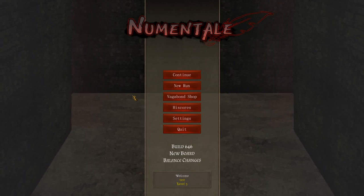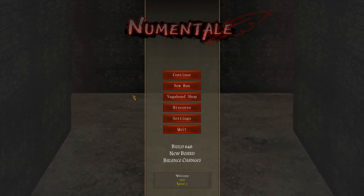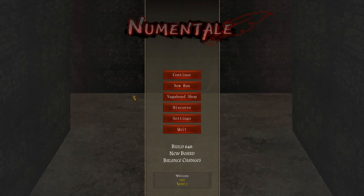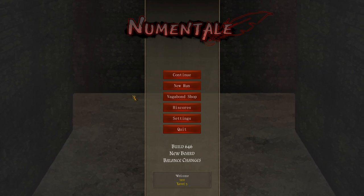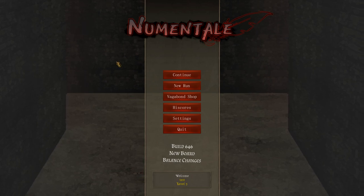Hello and welcome. Today we're taking a look at Newmantail. This is, as the itch page calls it, a roguelite card crawling RPG. Basically we're going to choose a hero, specialize them in some sort of specialties, and venture through a dungeon, killing and maiming and collecting all the loot. This is over on itch.io. It's free at the moment, it's still in development, but I thought we should take a look. It's being developed by Dragonspark Games. Let's check it out.